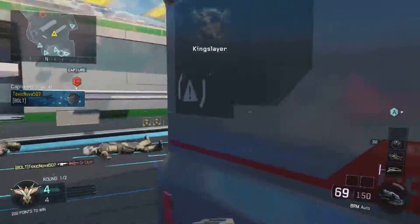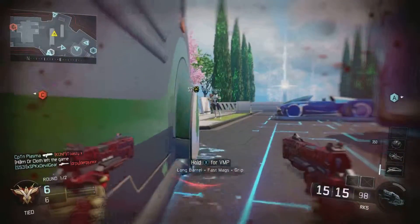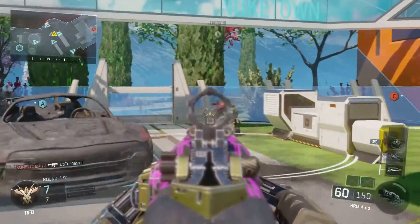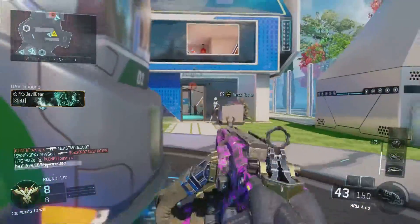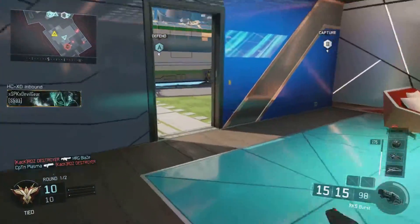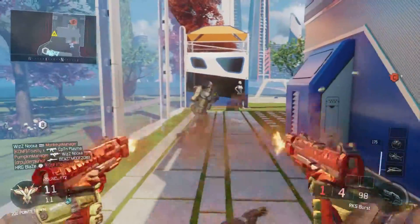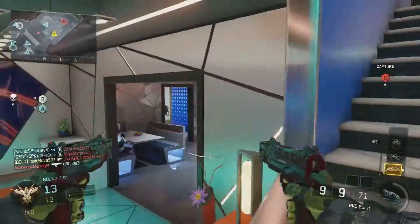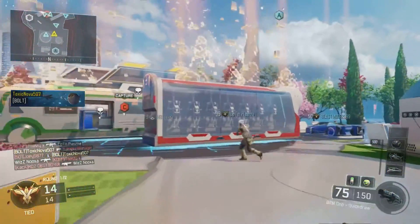There's a shotgunner over here — still works though. Prone, prone, prone! These pistols wreck — once you get them dual wield you just pull both triggers and everyone's dead. Watch — if someone's up here, they're dead. That guy kind of stole my kill but whatever. Wrecked, wrecked — watch this, ready!